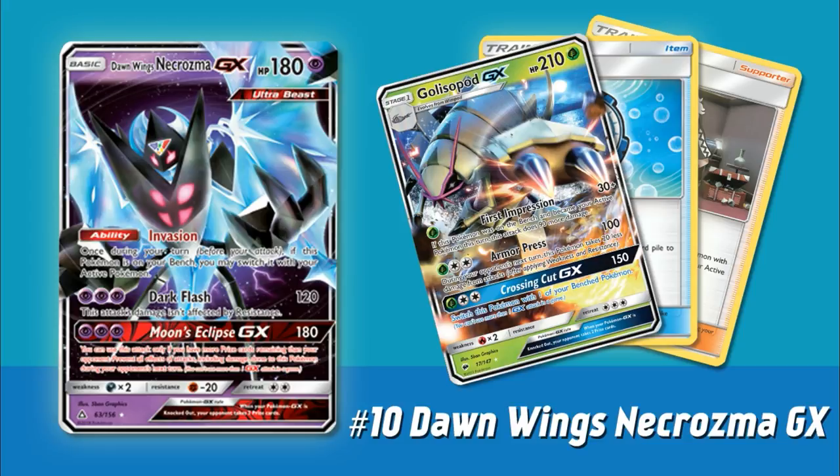A couple of other potential uses: it basically ensures you always have the Guzma target you want to promote whenever you play Guzma. Guzma lets you switch your opponent's Pokemon, but you also have to promote something — sometimes forcing you to promote things you don't want and burn energy to retreat. But if you have Dawn Wings Necrozma, you can use Invasion to go to the active spot and then use Guzma to promote your attacker. Also, since Aquapatch can only accelerate energy to benched Pokemon, Dawn Wings Necrozma can help with that too. A very powerful ability that's been a little bit overlooked.